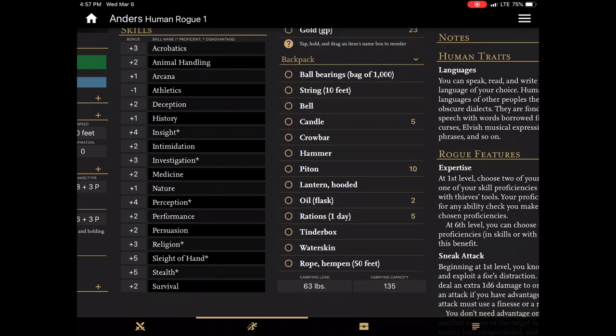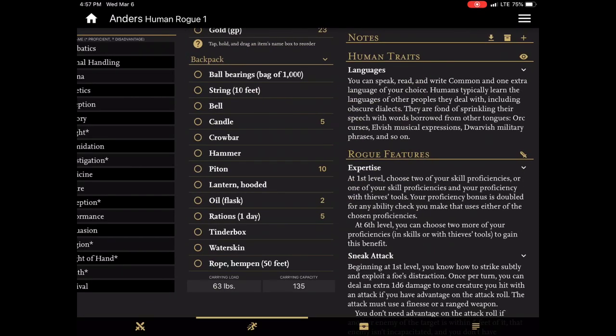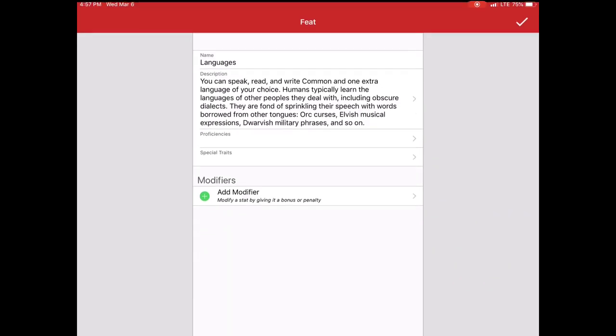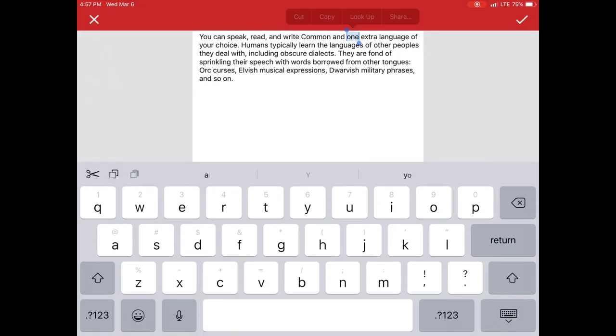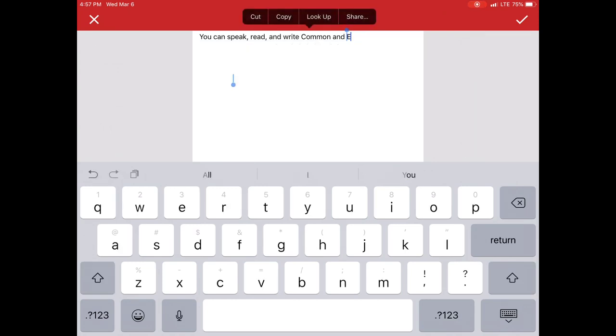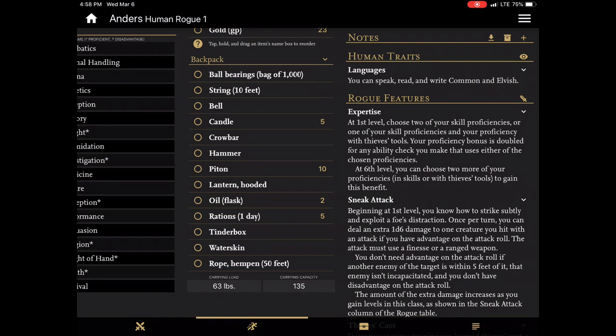The final step in setting up your character is going through the various features. For instance, the languages by default, especially for a human, will give you a choice between Common and one extra language. I find it useful to come in here and replace it with the actual language. It shortens up the display and makes it a lot easier to read when you're looking at the screen.